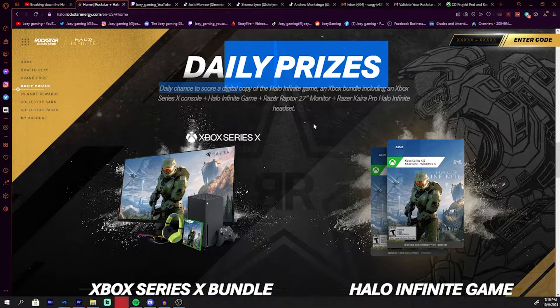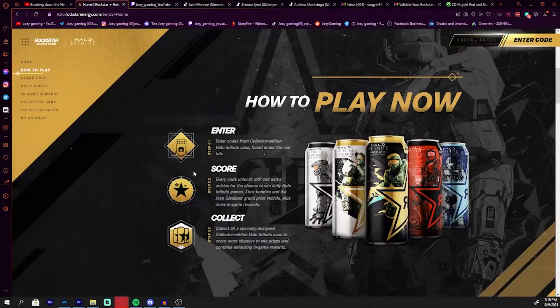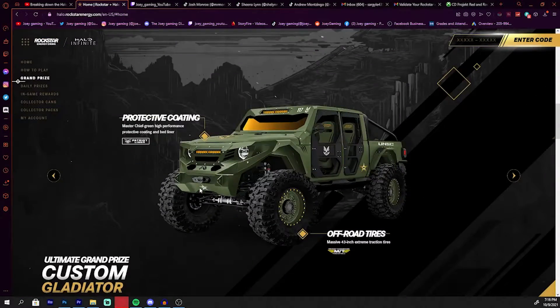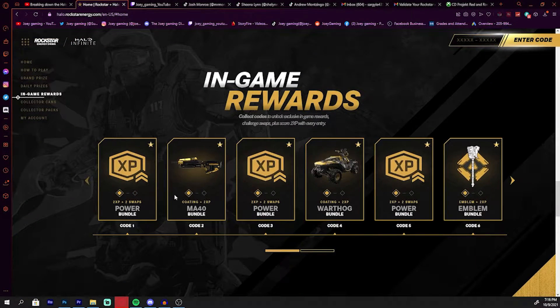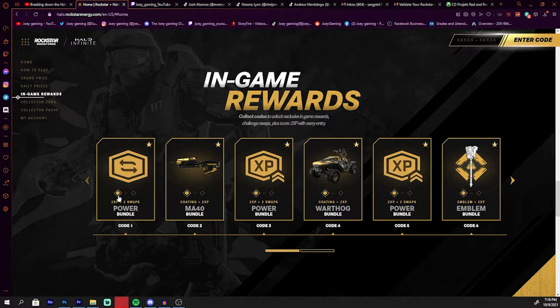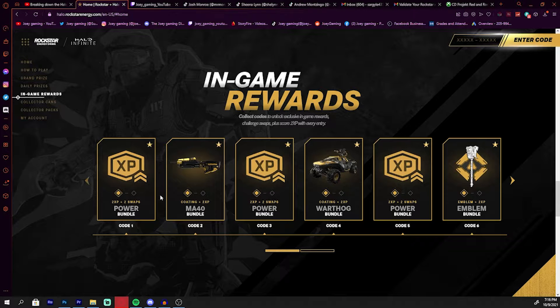You also have daily prizes — you win monitors and Razer equipment. You can also get Halo Infinite bundles in the game itself, and you get in-game rewards. Every time you get a code, for me I unlocked the first code and got XP and whatever this symbol is — no idea what the swap symbol is, but I get XP now for Halo Infinite.